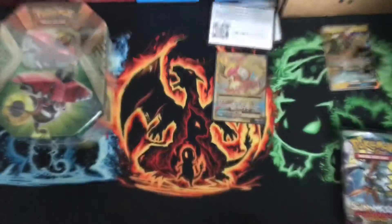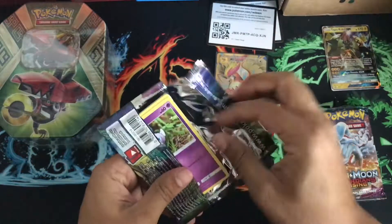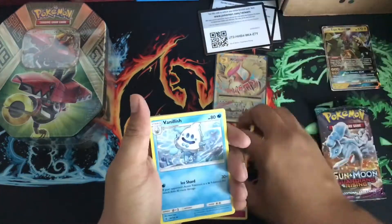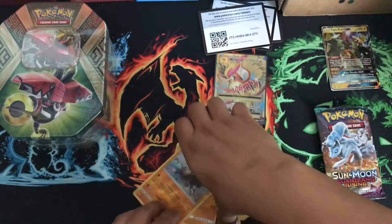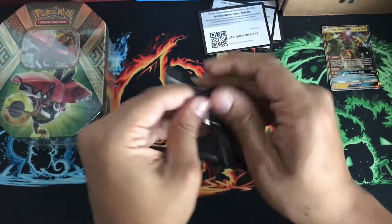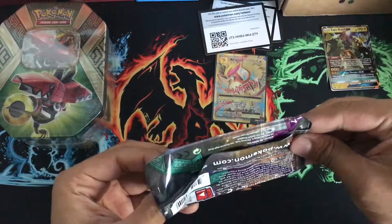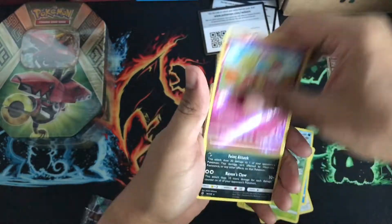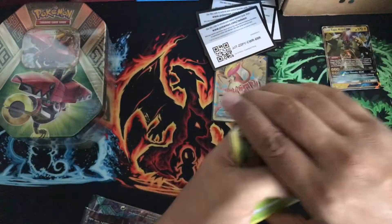Let's get these cards out of the way. Sun and Moon — let's get this open. Something good, something good. Bam. Hopefully we'll see something nice in here. Come on, something shiny. Lone Ninetales. Please... All righty. But nothing shiny. And there's that for you guys — I want something shiny, but I'll take it.